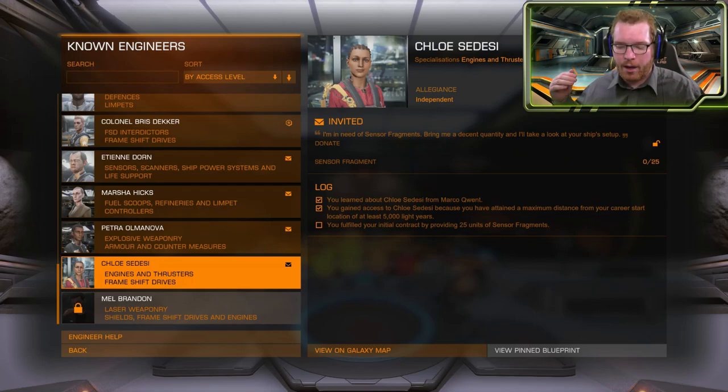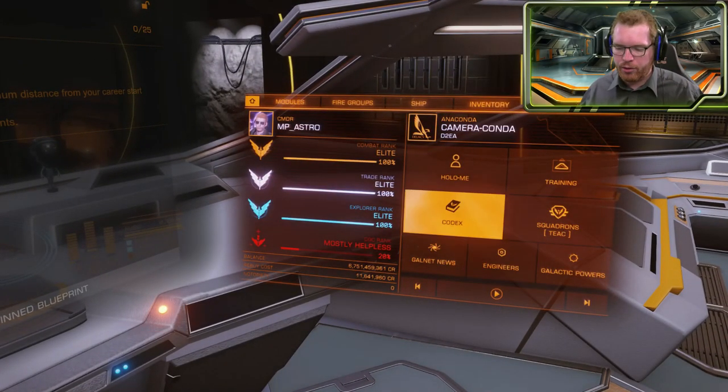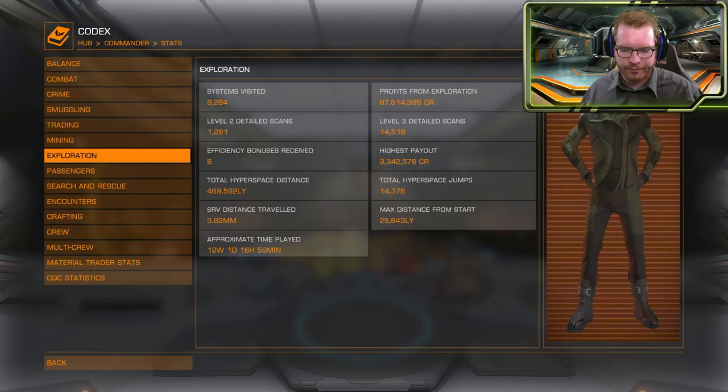Then you need to go and get the invite to the base. Just as with Palin, you need to travel 5000 light years from your starting system. If you're in doubt, head over to the homepage and go into the Codex, then Commander, then Stats, then Exploration. In here you should see in the right-hand column at the bottom: max distance from start. That distance needs to be above 5000 light years. If it is, you're good to go. If not, you need to get a long-range ship, a fuel scoop, and just begin flying in any direction until you reach the proper distance.